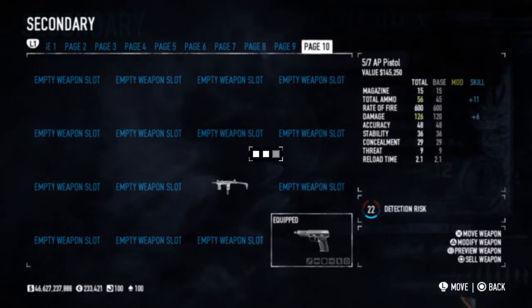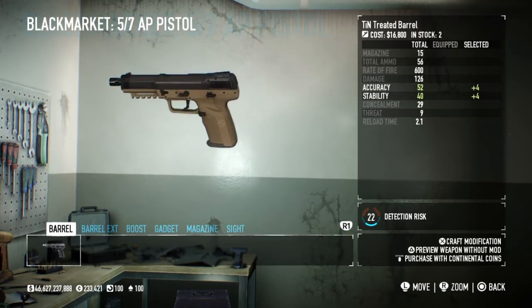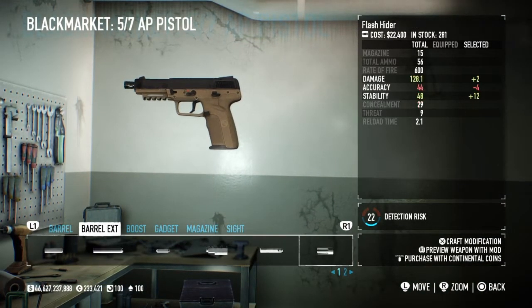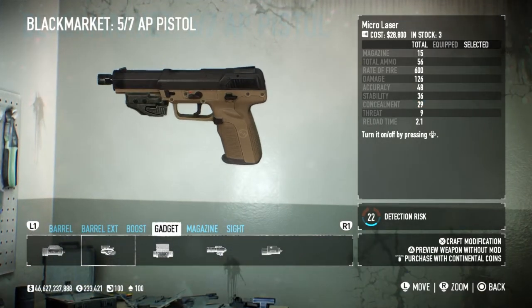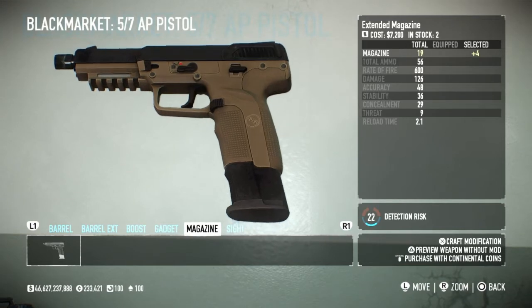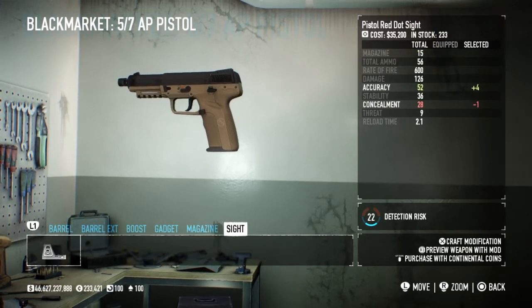Now let's look at the attachments you can put on this weapon. It is listed as an AP pistol, meaning it has armor-piercing capabilities, like a sniper rifle but in pocket size. We have the tinted treated barrel, which honestly just changes the color to more black. You can put on any type of suppressor or barrel extension, any boost, any type of gadget — and the gadget locks on and slides in perfectly. For magazines there are extended mags which carry plus four, although in real life that would hold 30 rounds as opposed to 20. And of course you can put on a sight.